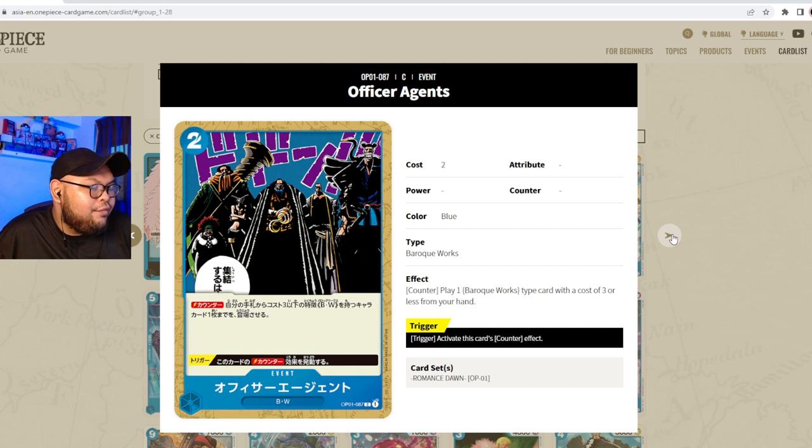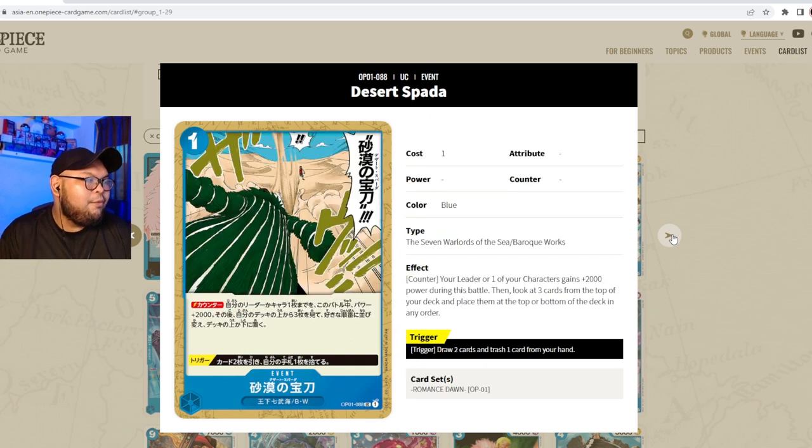Officer Agents is a two-cost event counter with the Baroque Works type. Counter effect: play one Baroque Works type card with a cost of three or less from your hand. The trigger activates the same counter effect. This is quite good — your opponent attacks and you play Officer Agents as a counter while putting down three-cost Miss All Sunday. It can really catch opponents off guard.